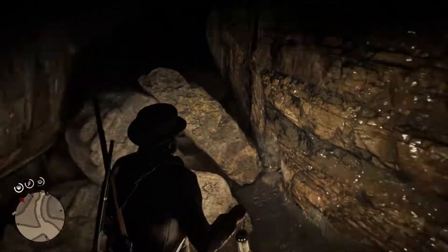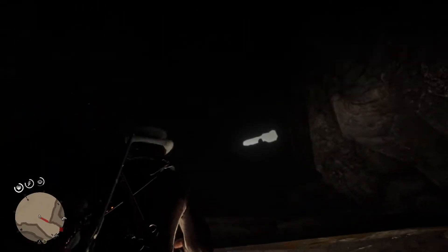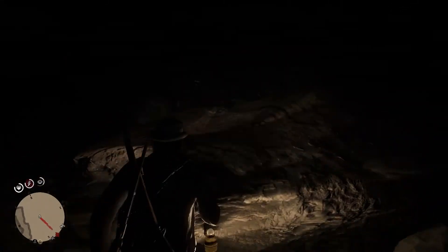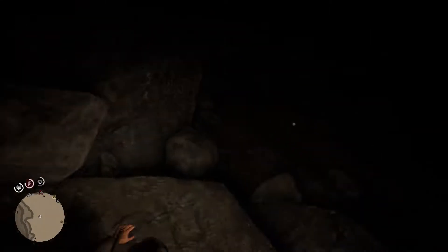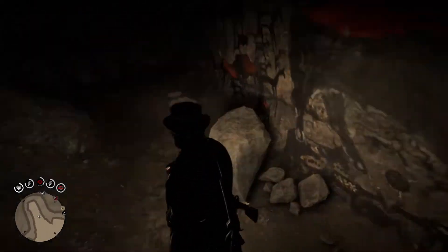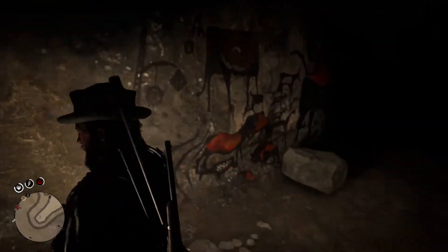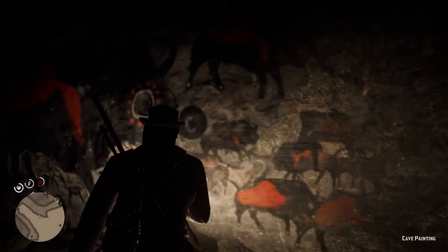Coming up you'll be climbing up a bunch of rocks. There's a way out but you can't jump out there, so you want to make your way all the way to the top as far as you can go. You need to examine the painting on this ledge in front of you. I was a bit confused about which one to scan as there's also a painting further back, but you need to scan the painting on the wall and you'll claim the treasure.